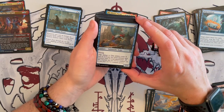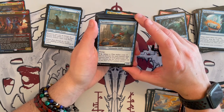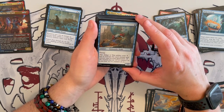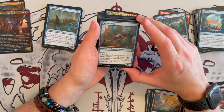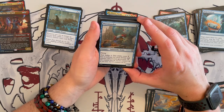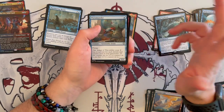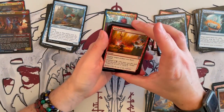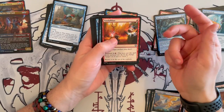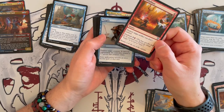Then we have Pteramander — a flyer, Salamander Drake that costs 1. It's a 1/1 that you can adapt. The adapt ability costs 1 generic less to activate for each instant and sorcery card in any graveyard, and if the creature has no +1/+1 counters on it, you get to put 4 counters on it. Not on the strong end and I would definitely change it. Brazen Borrower — very good card and a Commander classic. It's been bumped down to uncommon but it's not bad to have as a 1-cost bounce.